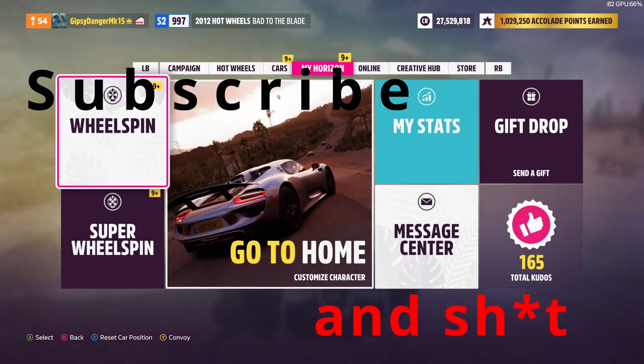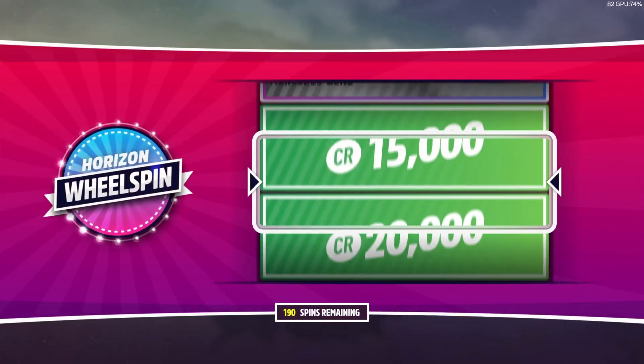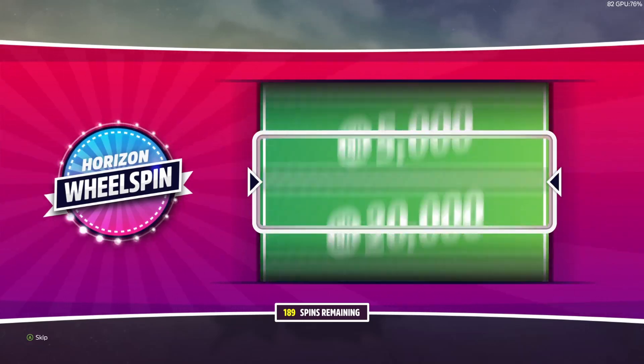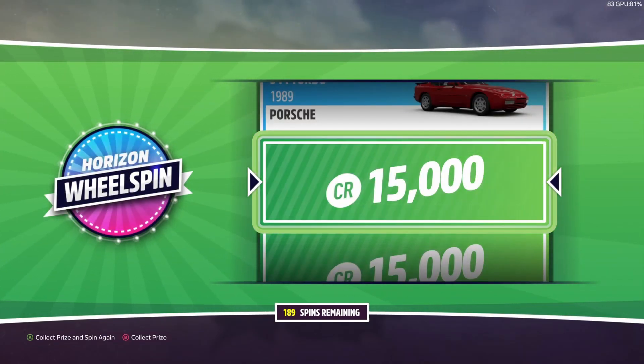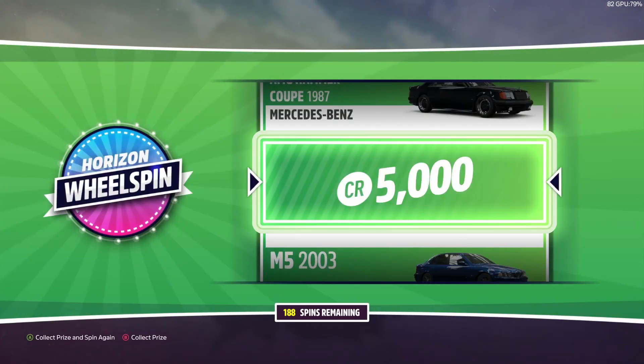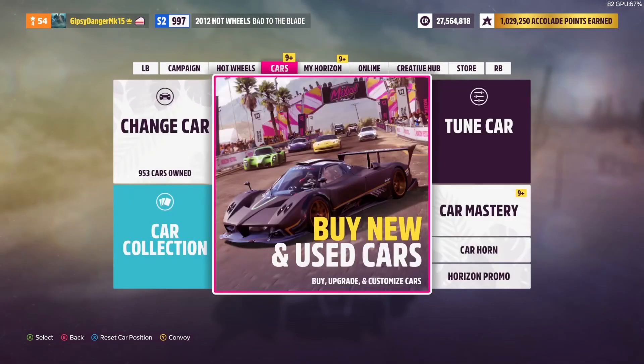Welcome back to Forza Horizon 5. Today we're doing a normal wheel spin challenge — I've decided super wheel spins are too easy, so we'll do one or two, maybe three, depending on if we get a good budget or a nice car. 15k to start, then 30,000 credits, then 35,000 credits — so we're heading to the auction house.